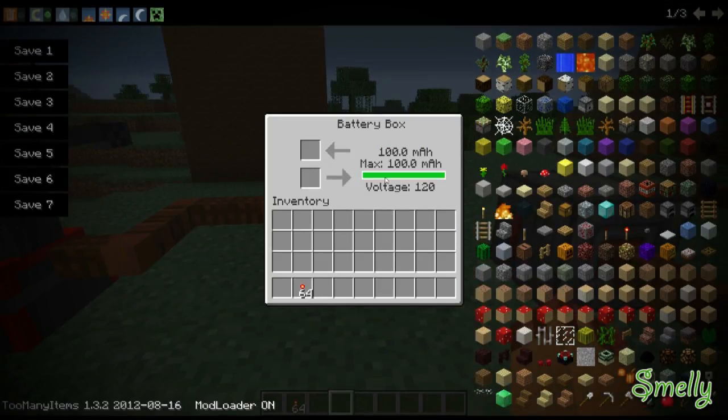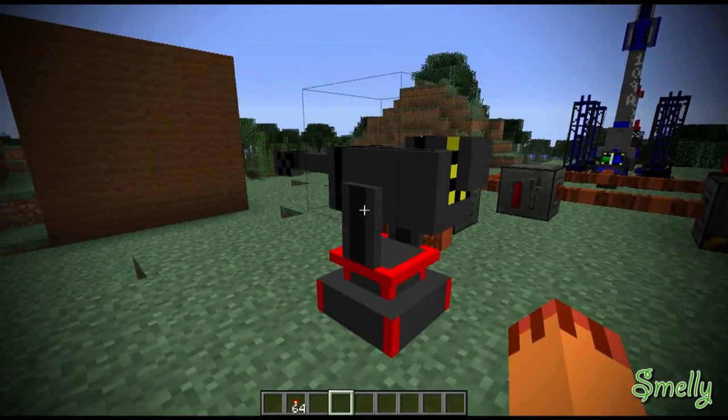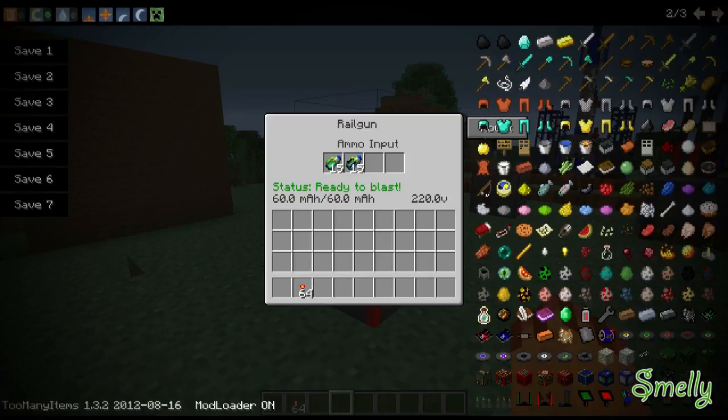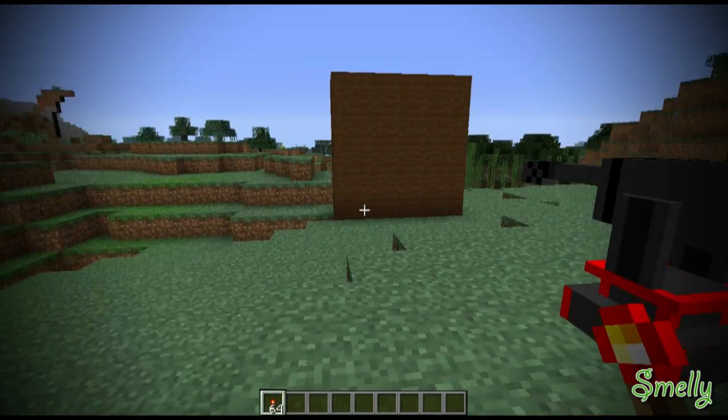For the railgun, I use batteries to power the battery box which powers the railgun. There are only two different types of bullets for the railgun: a conventional bullet and an anti-matter bullet. Let's go ahead and see what the conventional bullet looks like. I built a wool wall right there.